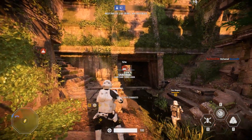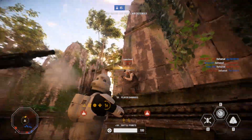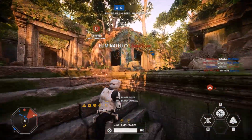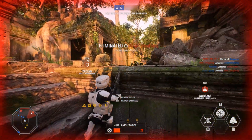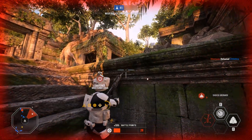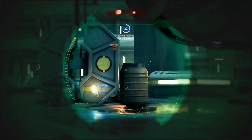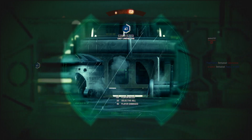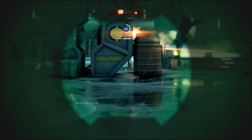Talking about the performance in Star Wars Battlefront 2 is no easy task. We've got the campaign, we've got the massive multiplayer maps in Galactic Assault, we've got the space battles and the smaller more focused skirmish modes. We also have DirectX 11 and DirectX 12, and what's worse, every single map especially in Galactic Assault gives wildly different FPS results. But we've got to start somewhere, so let's start with DirectX 11 vs DirectX 12.